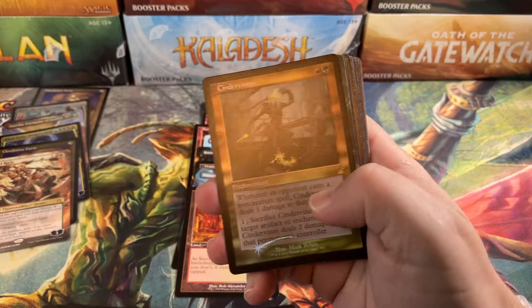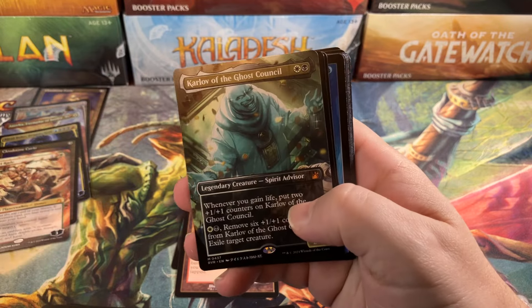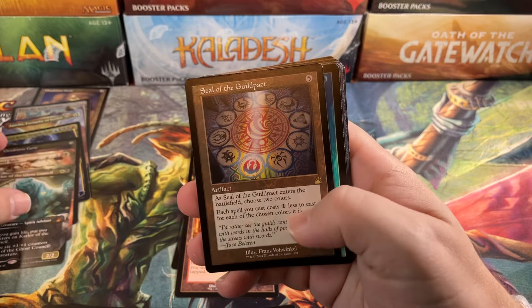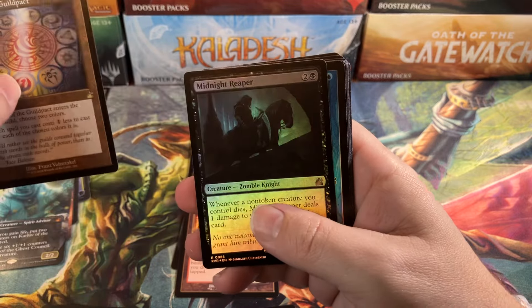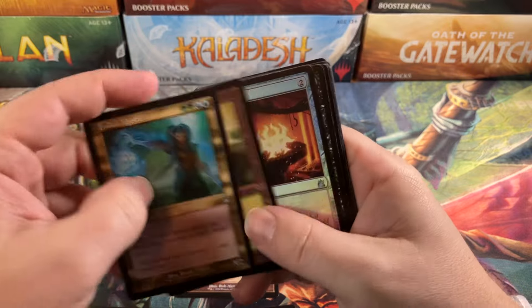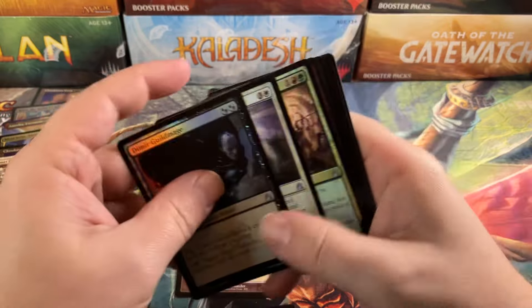Elf Knight, Spirit. Cinder Vines. And the Carlo of the Ghost Council — that's a good card, and the anime art version. Shield of Guildpact. And Midnight Reaper. No, we're not gonna do it. We didn't do it. Sign it, Bomber.